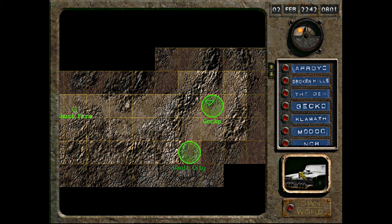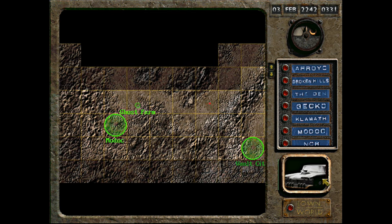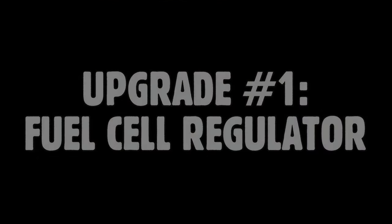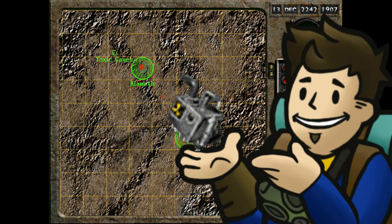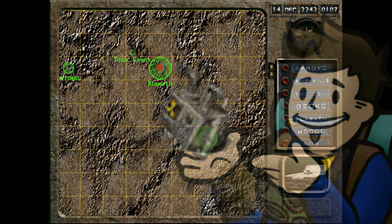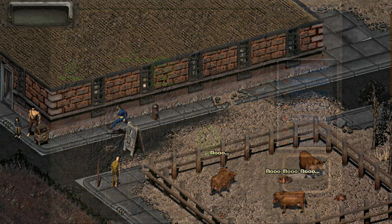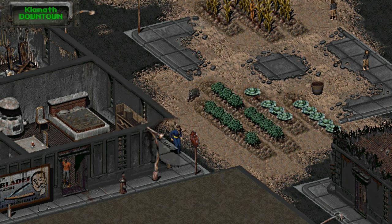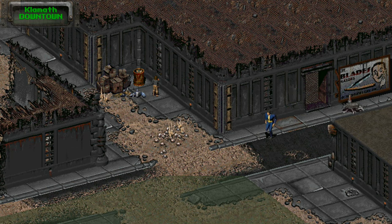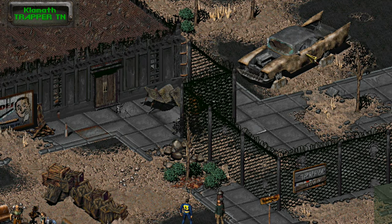Next, we'll move on to the three upgrades you can get for the Highwaymen to make it fast, fuel efficient, and more spacious in the trunk. The first upgrade we'll go for is the fuel cell regulator, which also takes the most steps to get. This part will double your car's fuel efficiency outright. You can find the part in Klamath, the first town you're meant to travel out of Arroyo. On the west side of Klamath is Trapper Town. After entering, you can scroll up a little ways, look past the fence, and you'll see a broken down Highwaymen on some blocks.